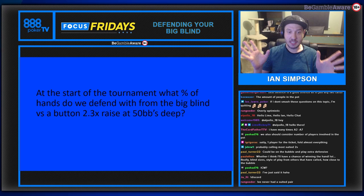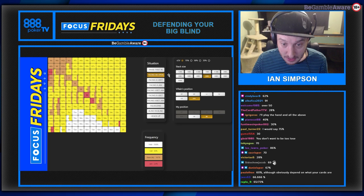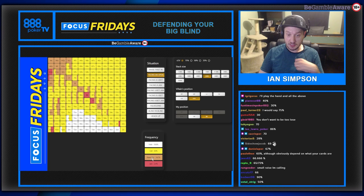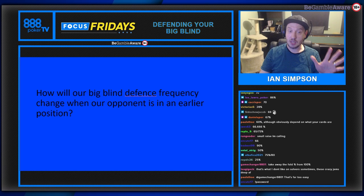At the start of the tournament, what percentage of hands are you going to defend from the big blind versus the button who raised 2.3 big blinds, 50 big blinds deep? Looking at this graphic, we're facing an open 50 big blinds deep with the opponent on the button. We defend 80% of hands - not just by calling, but by raising and jamming as well, including jamming 2.4% of hands. These simulations are computer vs. computer.